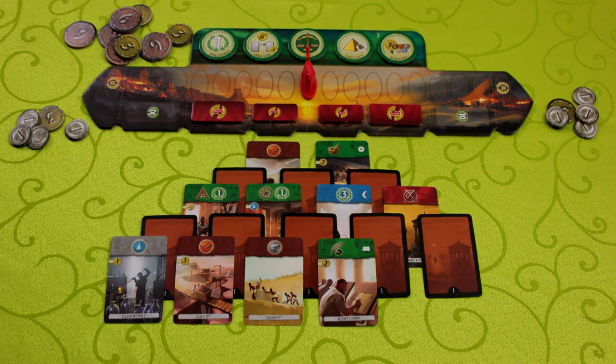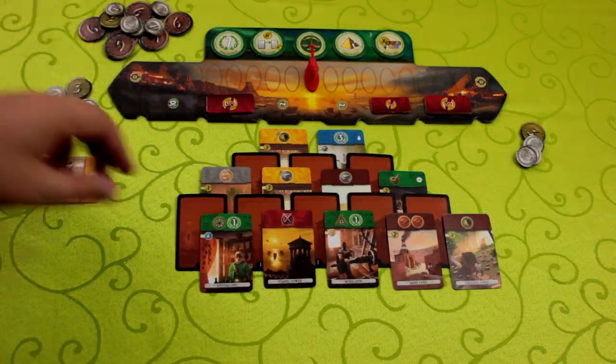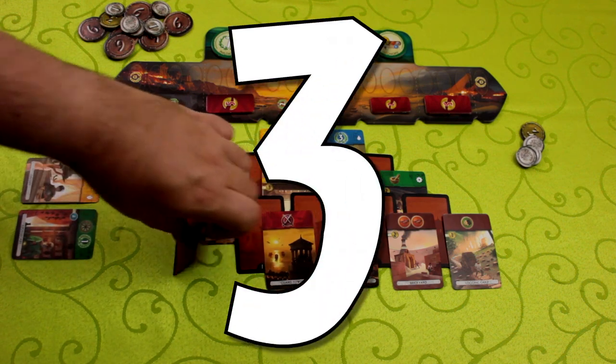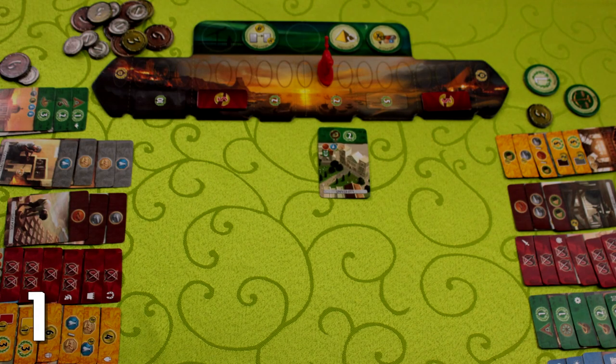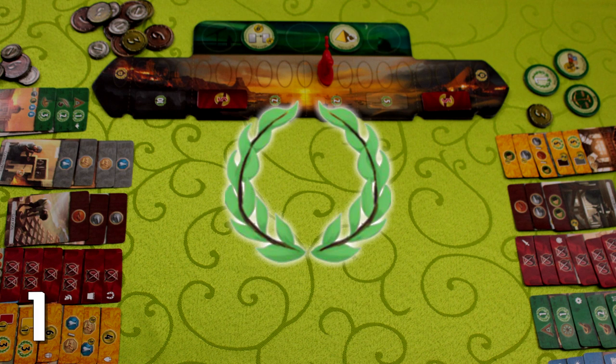During the game, you lay out these building cards in three different configurations, or ages. You and your opponent take turns buying these buildings and putting them in a city tableau in front of you. There are three ways to win. Once all of the cards in the third age have been exhausted, you count up all the points inside the laurel leaf symbols you've collected. The highest scoring player wins.